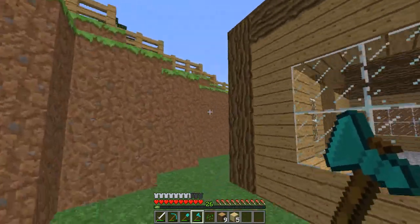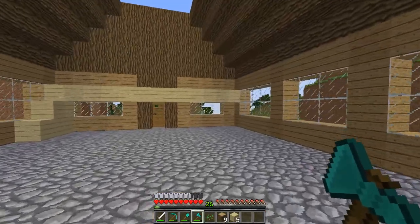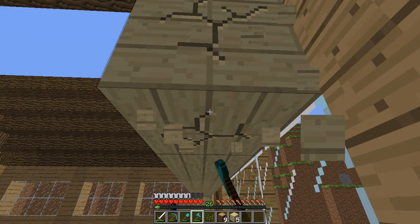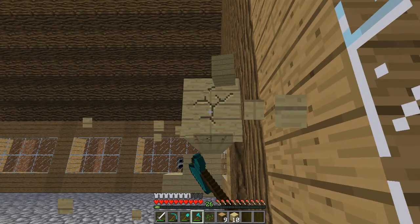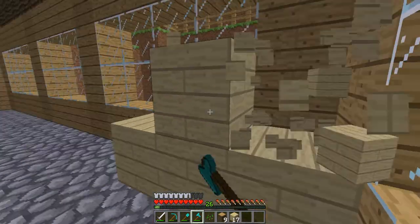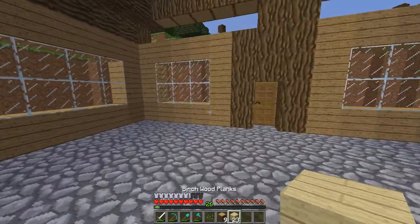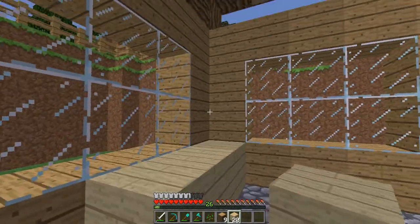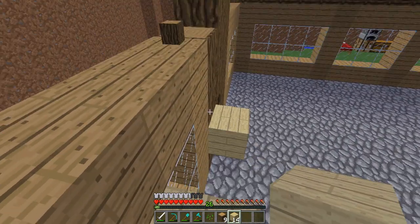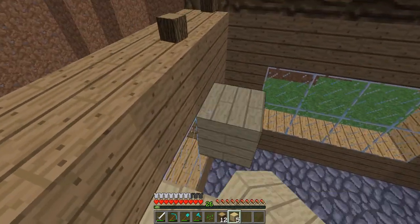Let's go over here - yeah all the wood's up there so let's break this wood that I put here. Next episode should be the last episode we're working on the house, other than building onto it like putting a mine inside or doing some cool stuff inside. But it'll be the last time we're actually building the roof and that kind of stuff, so it should be more entertaining.